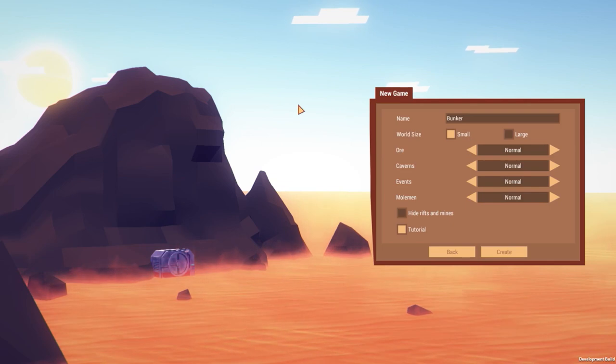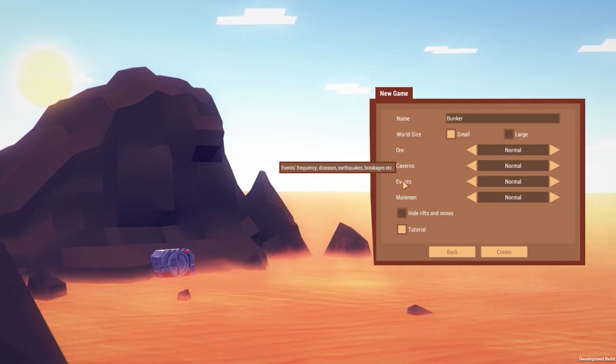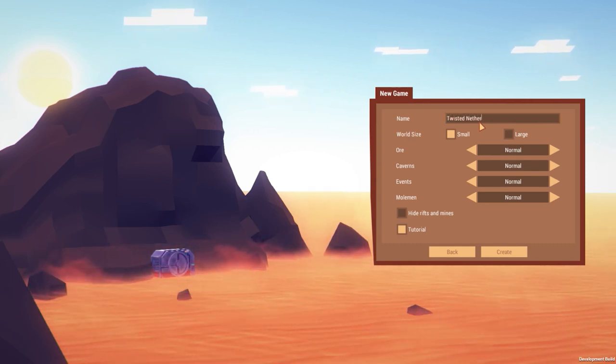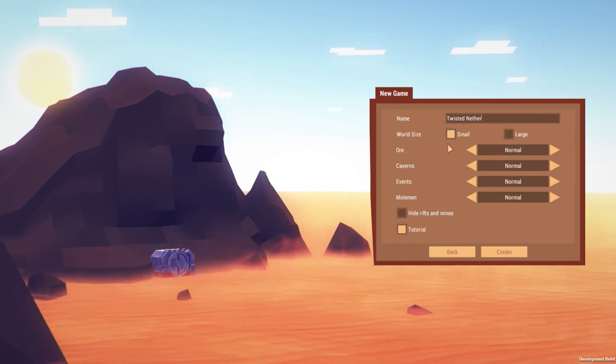It's not 100% done right now but 99% of the stuff is already here. So we're going to name our area the Twisted Nether — I like that. That sounds like a badass name for a bunker. Let's start with a small bunker.